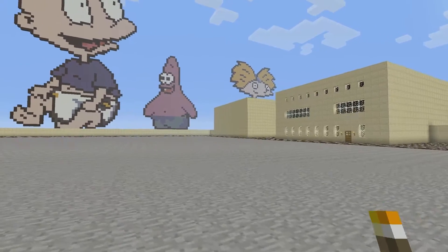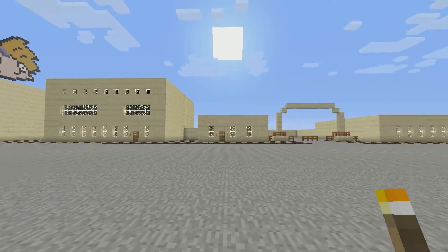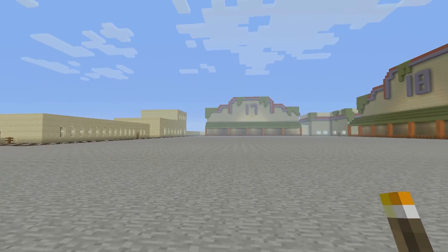The idea is to basically have pixel art going all the way around the build here, to kind of give it more of an interesting backdrop of things to look at. You can see all these different buildings in the backgrounds here.